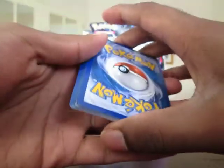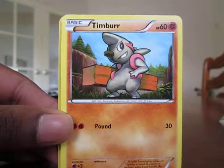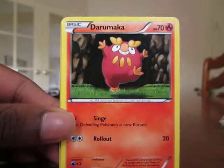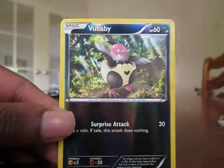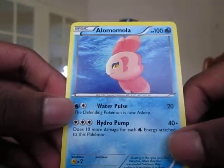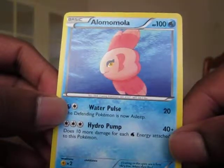Reshiram and Zekrom pack. Klang. Pan Seer. Timber. Pan Sage. Wubat. Darumaka — looking pretty happy. Energy Retrieval Trainer. Maractus. Vullaby — which is an uncommon. And the rare: Alomomola. Looks kind of like Love Disc — yeah, looks very like Love Disc.